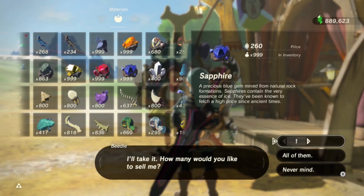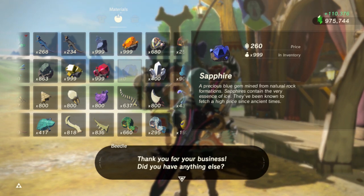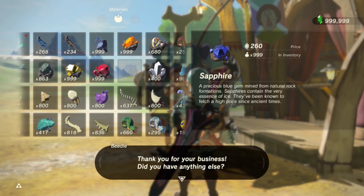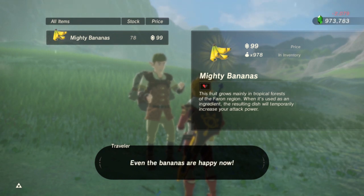The last method is the fastest way to get bananas, but you have to have lots of rupees. If you want lots of rupees, you can check the card in the corner or the link in the description for my video on the best rupee methods. There are two travelers that sell you overpriced bananas for 99 rupees, and you can buy 99 of them.